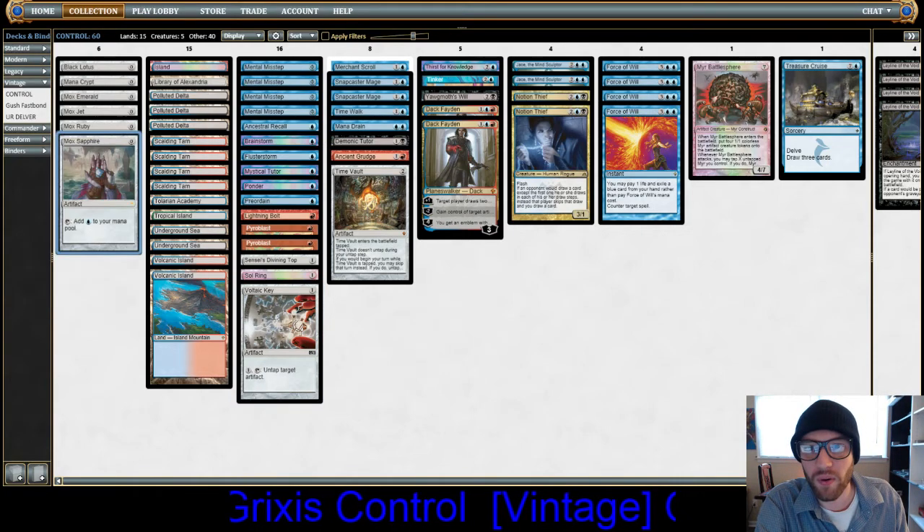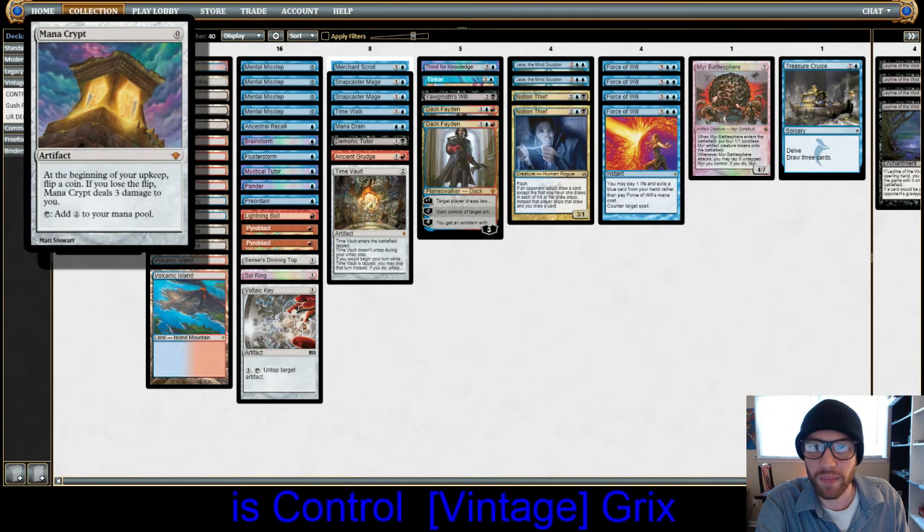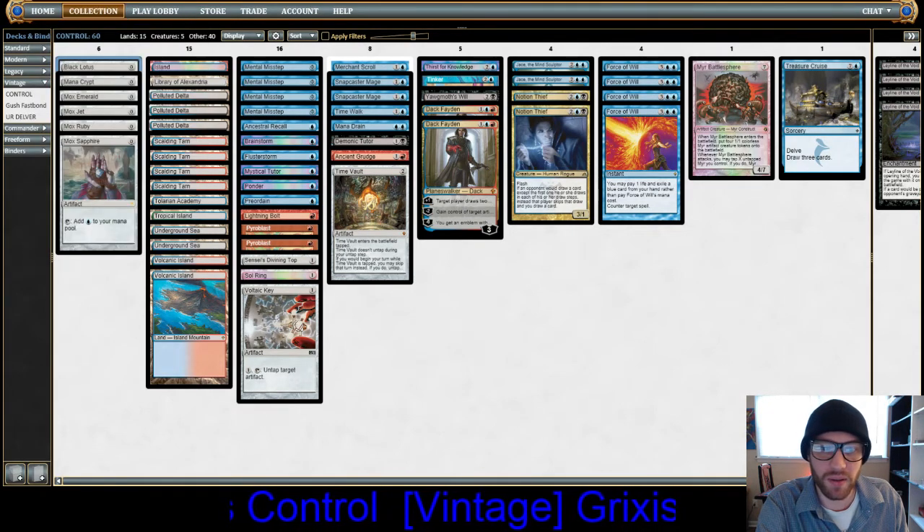We run four Moxes: Ruby, Sapphire, Jet, and Emerald. We also run Mana Crypt, Black Lotus, and Sol Ring.